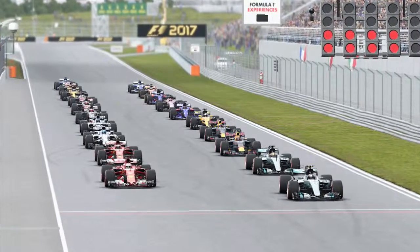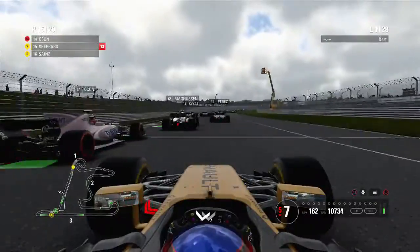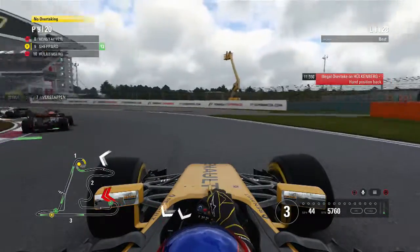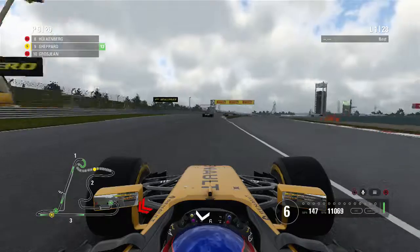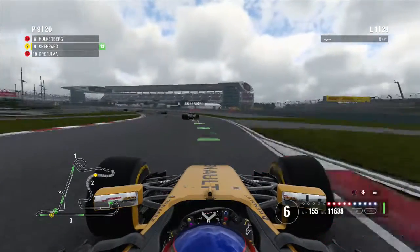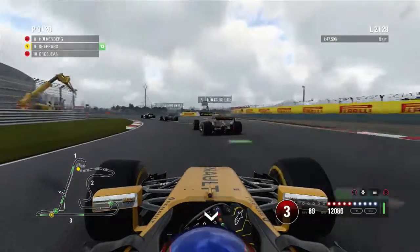Here we go — three lights, four lights, five lights. Lights out and away we go. It's been a fairly average start — we haven't got off the grid very well at all. Down the field we need to make up positions fairly quickly. Heading down to turn number one, hugging the inside line. You can see all the cars getting bunched up. Hamilton is off on the inside — I think he got hit by someone. Out of turns three and four we find ourselves up into the top ten, which we couldn't really ask for better.